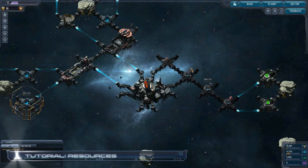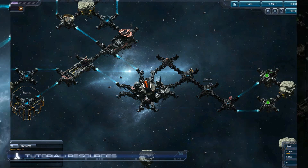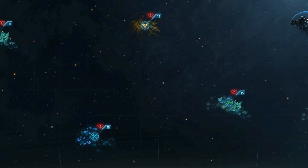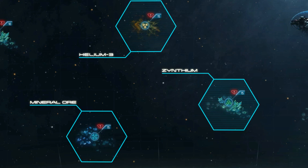Resources are necessary to perform nearly every essential action in the game. From building your base to constructing ships, you will need resources. There are three basic types of resources: Helium-3, Mineral Ore, and Zynthium.